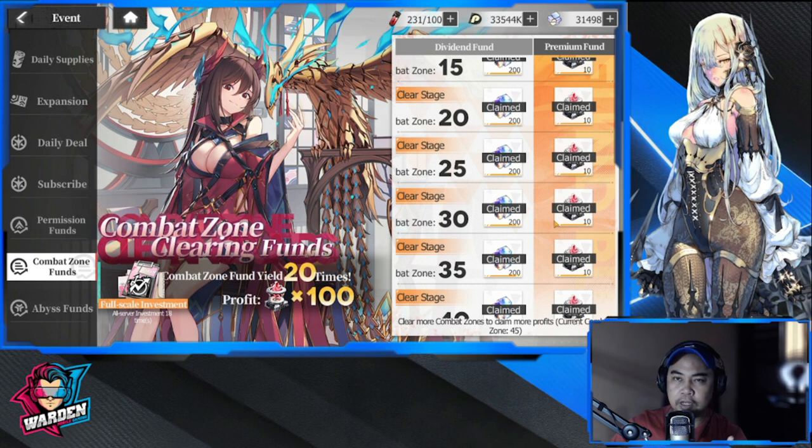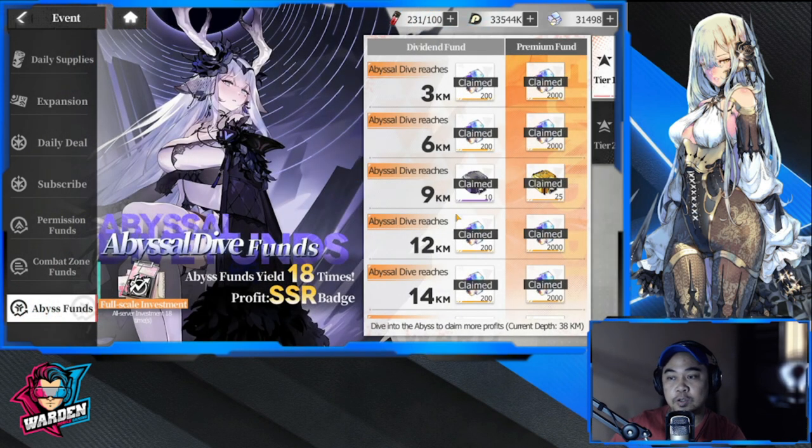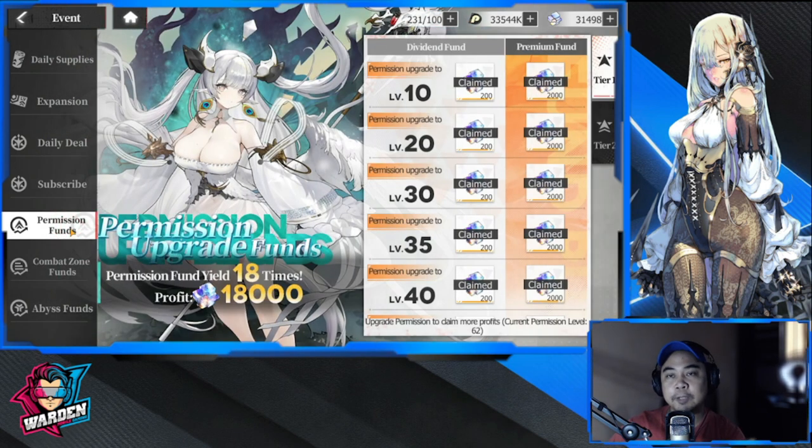The combat zone is also okay — also around 840 pesos or about $16 US. It has great value but it's a big spend. The best funds as well are great value but again a big spend. These items are good but require a lot of your own personal money. Be responsible, guys — know your limit and know how much you can spend, and everything will be okay.